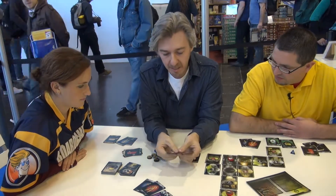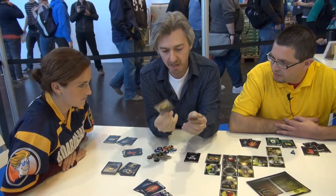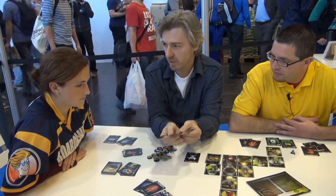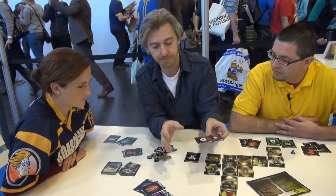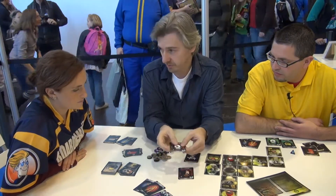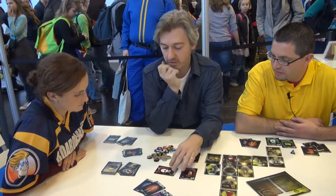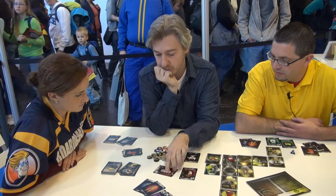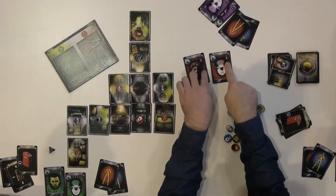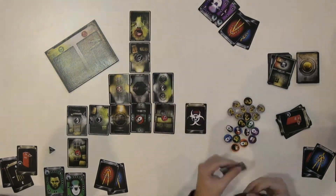In your turn, you have a pool of action points determined by those two characters, and you can spend them the way you like on one character or on two, any combination. When the game develops and your characters get hurt through warfare with parasites and other players, you rotate your cards to three health, two health, one health. While your health level drops, your action points drop too. You start with two action points per character, but it can go to one, and finally when you're out, you're wiped out.